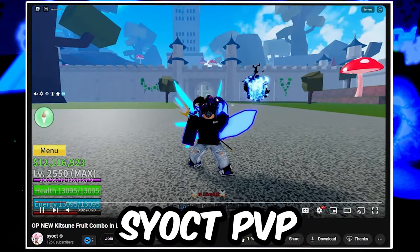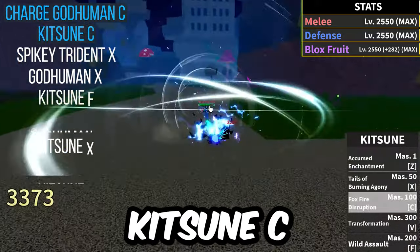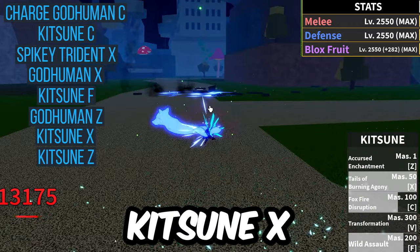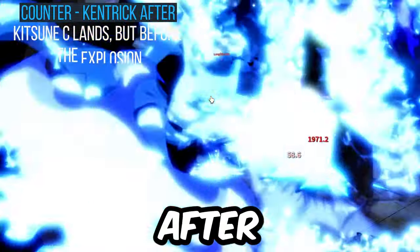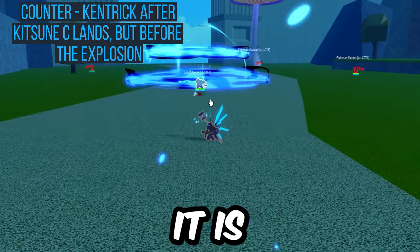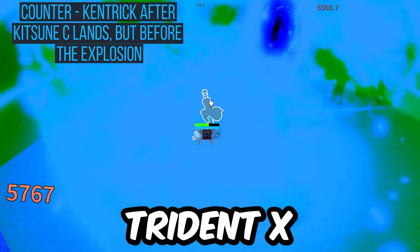First up, it's a god-like combo from Psyok, great PvP content creator. Charge God-Human C into Kitsune C, into Spiky Trident X, into God-Human X, into Kitsune F, then look up into God-Human Z, into Kitsune X, into Kitsune Z. To counter Psyok's combo, save your Ken-trick until after Kitsune C lands to Ken-trick the explosion — plus it'll save you from Spiky Trident X if you're a little bit late. And the best part is if you Ken-trick at that time, they have no God-Human C, no Kitsune C, and no Spiky Trident X — so a lot of their tools are gone.